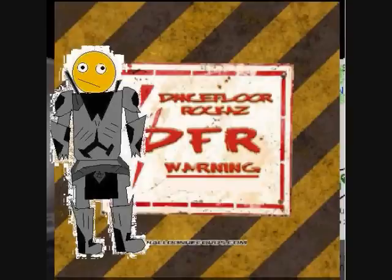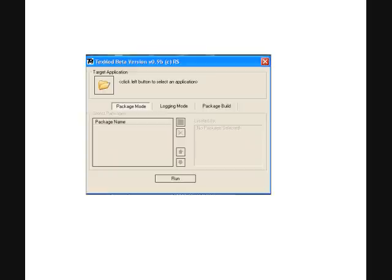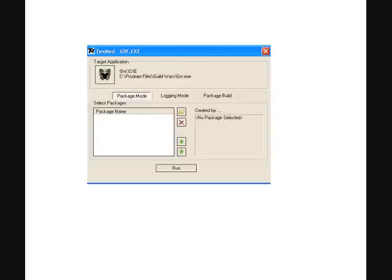There's a bunch of warnings and stuff. Once you have it downloaded, you'll need to unzip it. Most computers have an unzipping program, but you might need to download one. Once it's unzipped, the application will start and it will look like this. It will say Target Application — click on that little folder icon, select Guild Wars wherever it is saved on your computer. Then it should look something like this, with the Guild Wars executable in the target field.